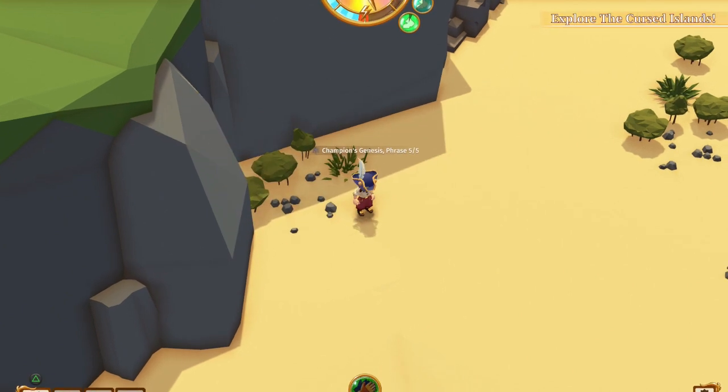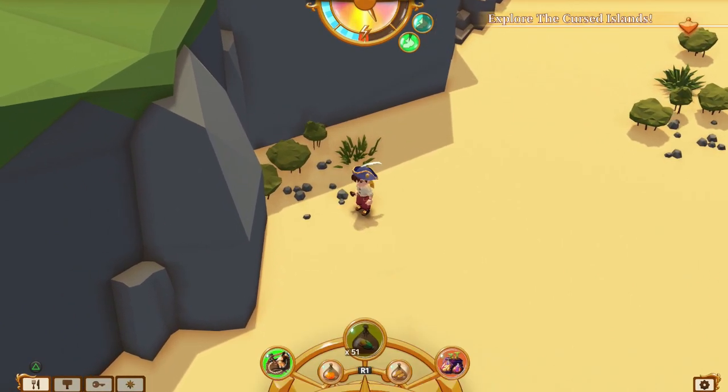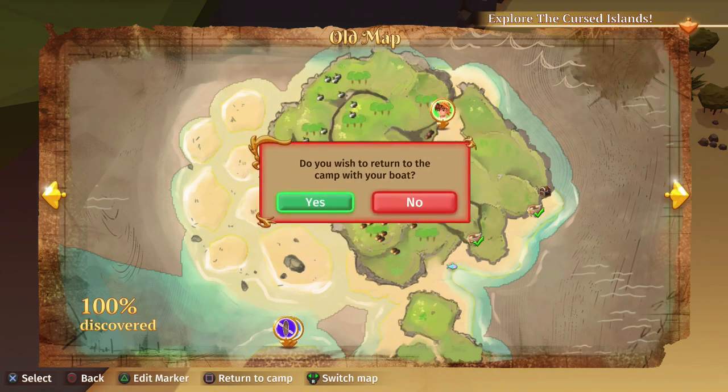Now we're heading over to the Northwest Island to get the Ancient Prophecy set. First we'll head back to camp to replenish on some food, then I'll meet you over there.